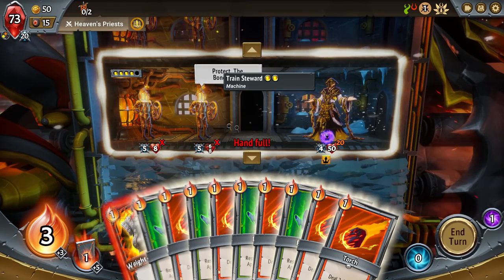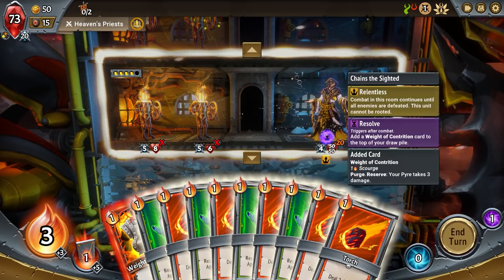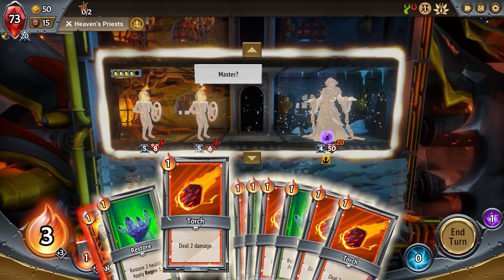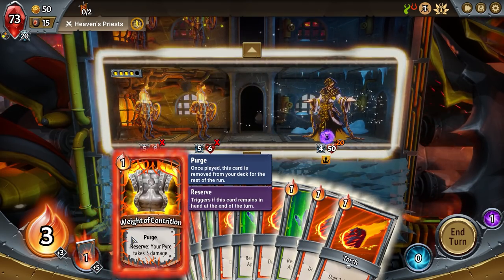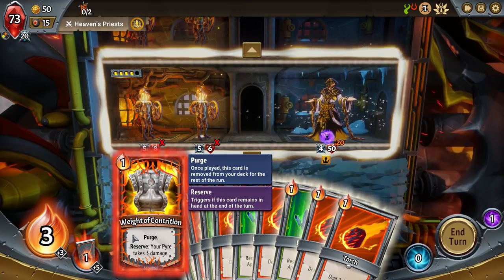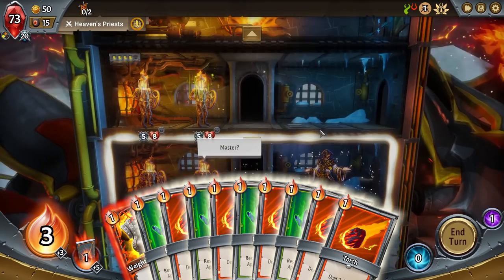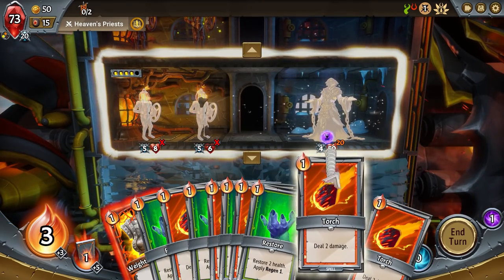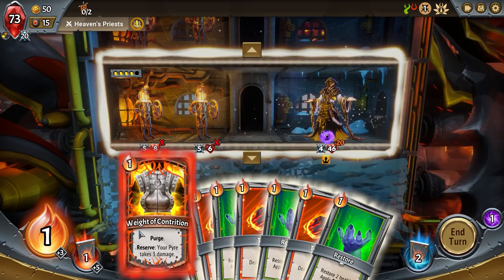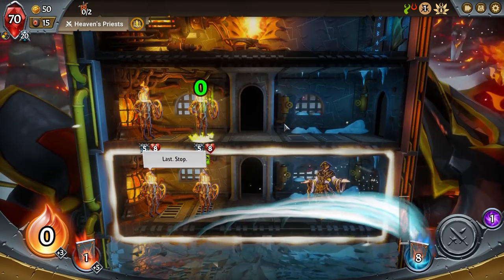There's also a card called Way to Contrition — if I hold onto it at the end of the turn, my pyre takes three damage. Do I want to sacrifice that pyre damage to do more damage to this enemy? He's going to do 20 damage when he reaches the top floor. This is a terrible start. I'm going to go for the damage — I don't want him making it to the top because one hit on the pyre would negate this anyway.